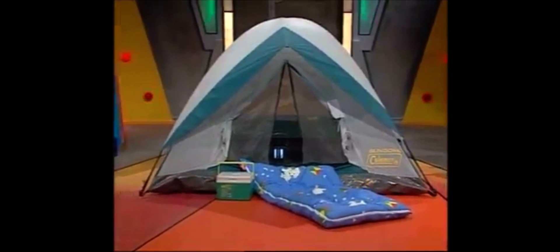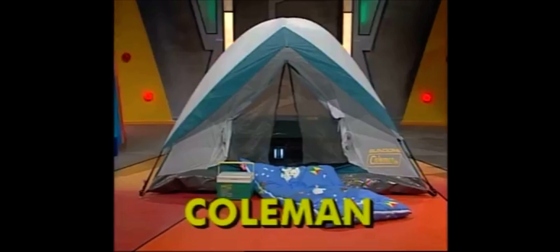Camp in the wilderness or your own backyard with a Coleman camp package including a sun dome tent, slumber bag, take five flip lid cooler, and rechargeable fluorescent lantern — all from the Coleman company.